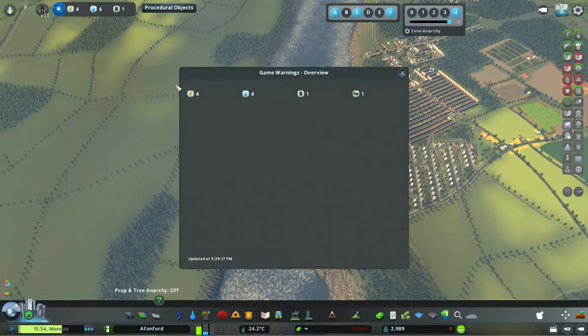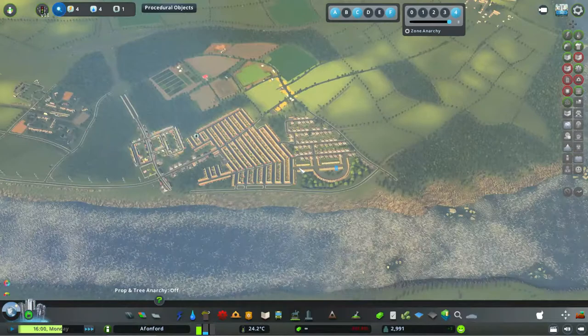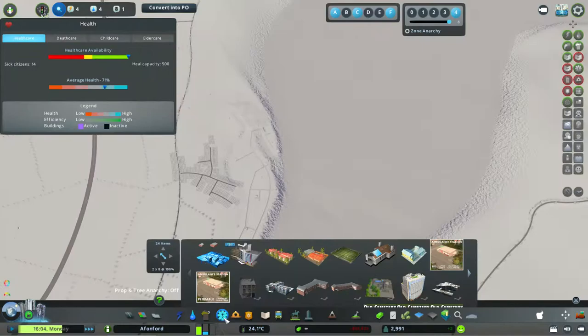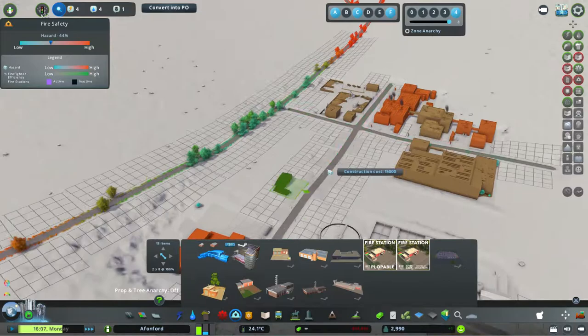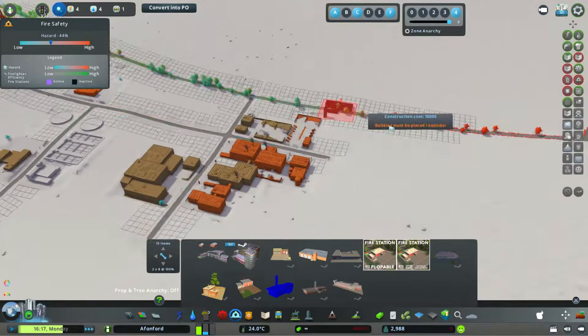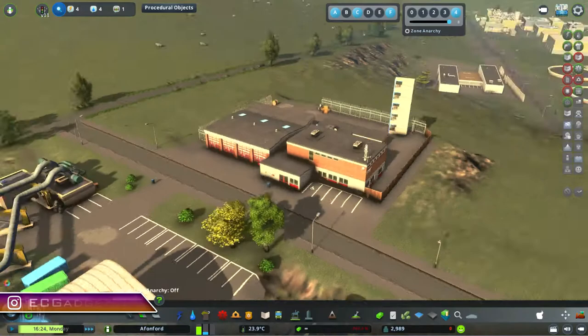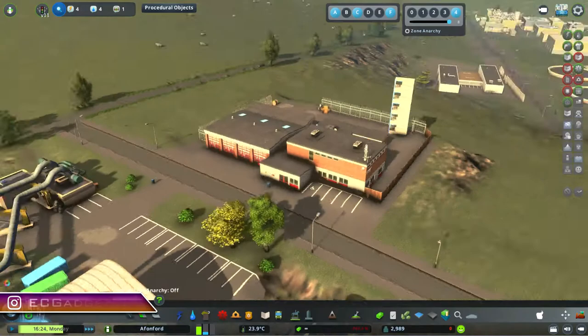Looking around to see what does not have power — it's these, so that's fine. One thing that's really important: I think we need to put a fire station with all of this — that's going to be vital. It's really important to have a fire station right here. There we go — they shouldn't have any trouble responding if anything happens. These fire stations should be able to respond really quickly.